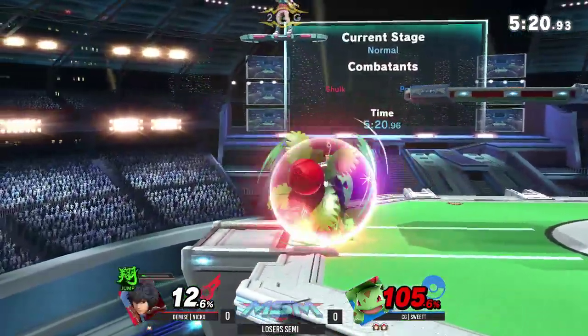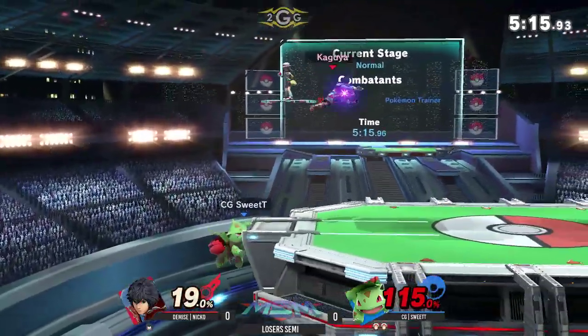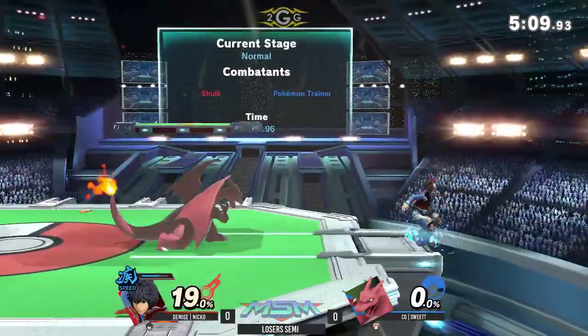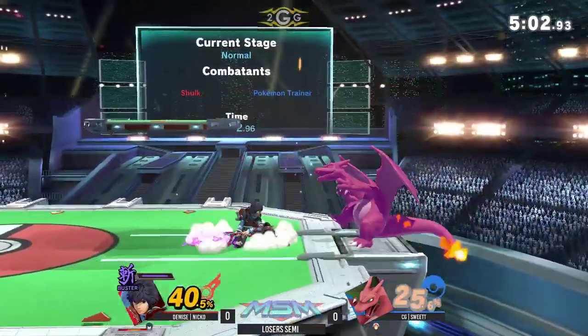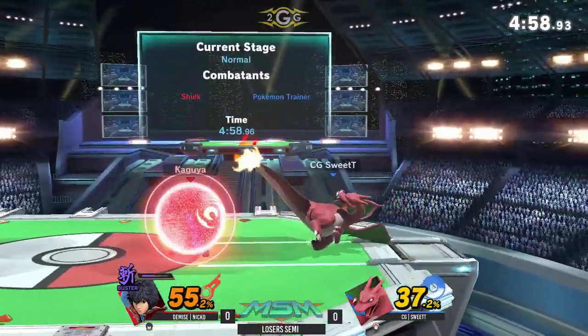That's good for Sweet T — he's kind of trailing behind a little bit. See if he's able to roam with the lead. I like that he uses the razor loops to cover the ledge, so if he tries to go down and cover a low recovery he gets the up B instead. Nice, just those quick flies — good 20% it looks like. Fly's a pretty decent out-of-shield option when it decides to work properly.